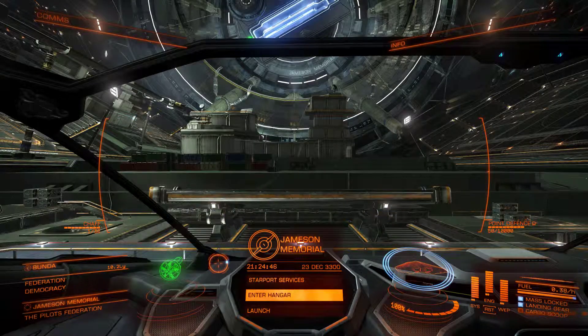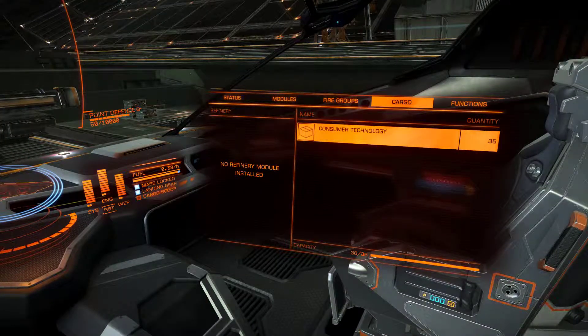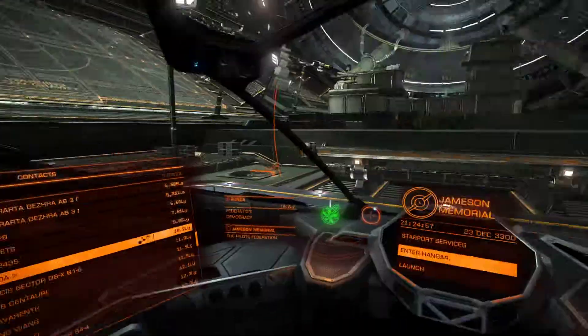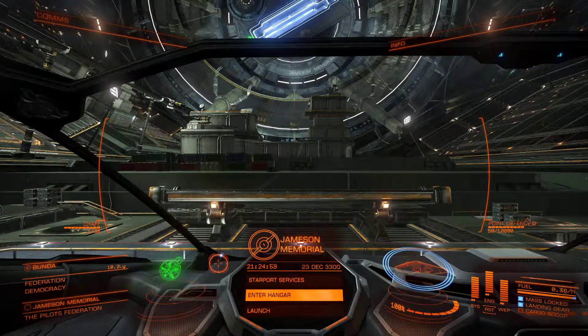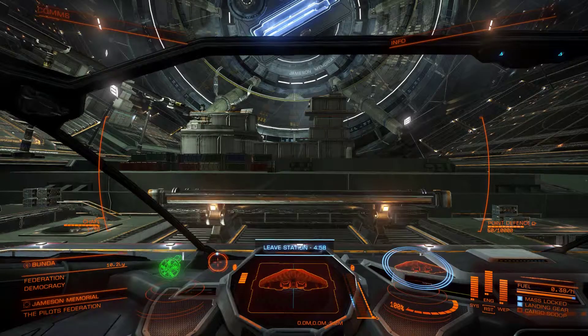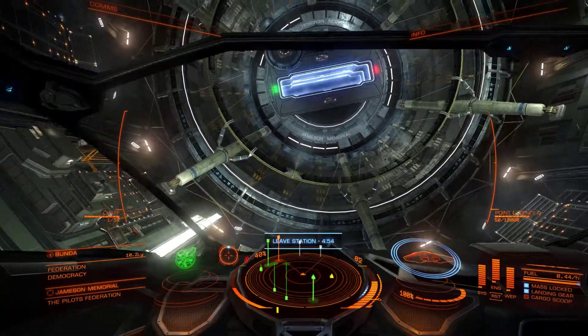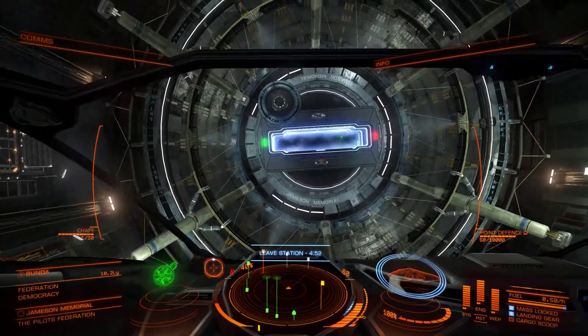What I've managed to do is get friendly with the Pilots' Federation. So if we have a look down at the bottom, it says friendly next to where the little blue triangle is. You'll also notice that the space station now, rather than being orange, is actually in green to indicate it's a friendly space station. And hopefully by launching out, you'll see a whole bunch of targets on the radar which are also green and friendly.